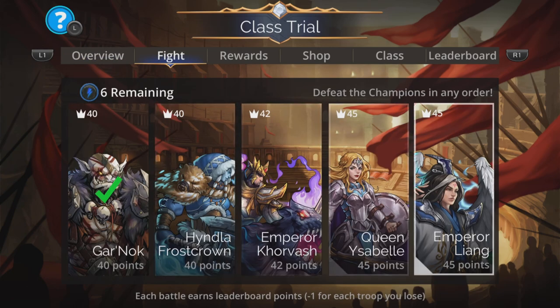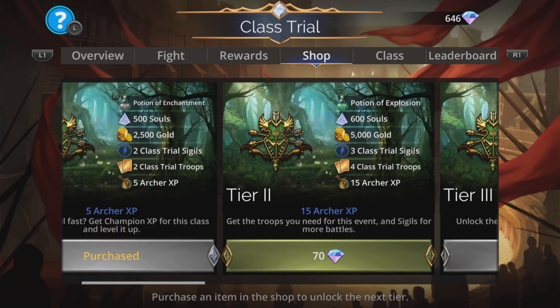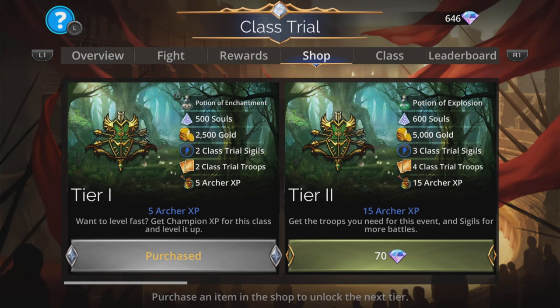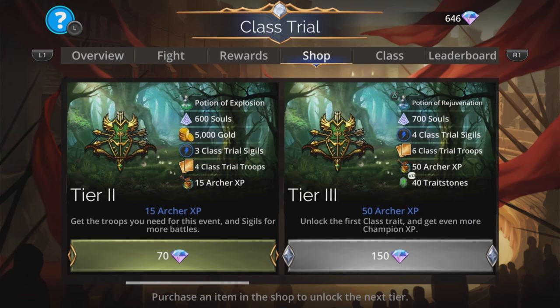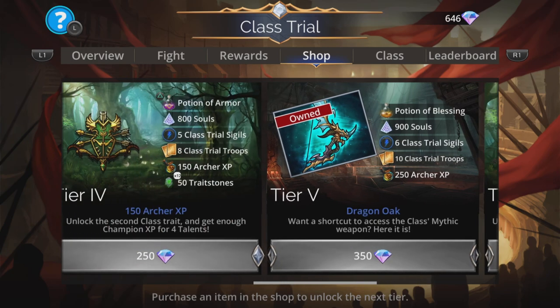You can fight the champions here in any order you like — you don't have to do the first one first. But the first thing I would do is always grab Tier 1 from the shop. This gives you a potion of enchantment, amongst other things. All your troops start enchanted for the entirety of this event, and you get extra souls, extra gold, more sigils, more troops, and more besides. Very handy indeed, and of course that lovely extra XP.